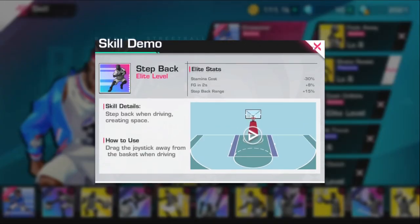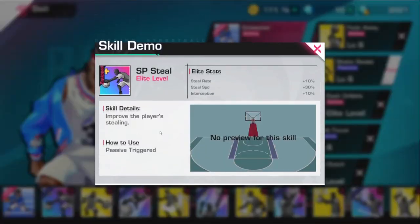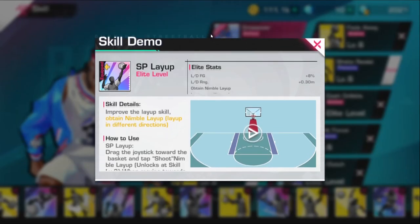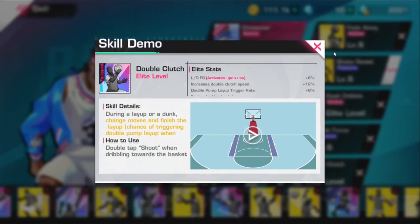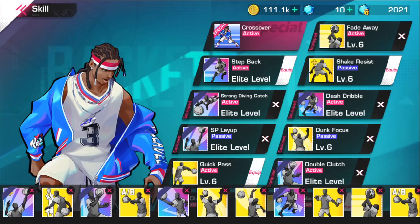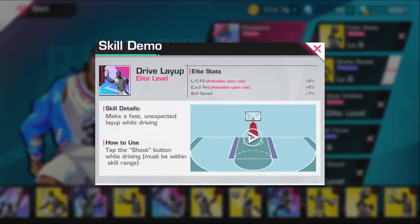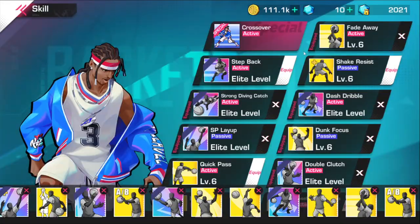As y'all can see, he got the coke butter cheese on elite with the dribble, with the dash dribble step back dribble built in. We got SP steel elite, intercept, diving catch, green dodge, layup elite — and double clutch elite! Oh my god. He has layup and double clutch elite, direct pass, and drive layup — this is another elite skill where they literally have to pre-block it; if they don't pre-block this skill they're gonna get finessed every time.